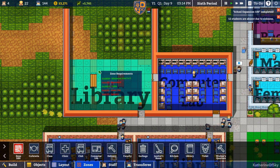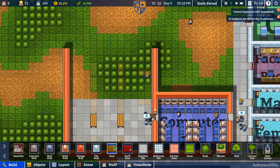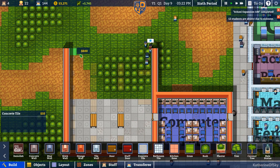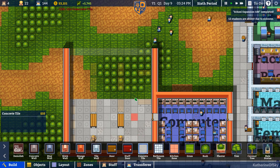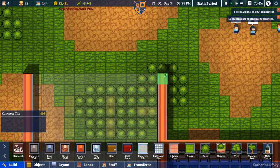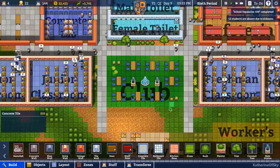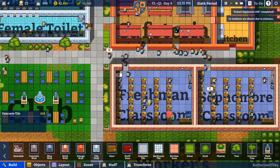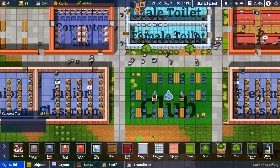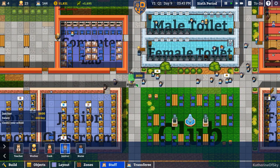Let's go to our zones and delete the zones so far. We also need to build some concrete at least to here — actually we need to go all the way out. Come on workers, do stuff now. Oh my god, the place is so dirty.